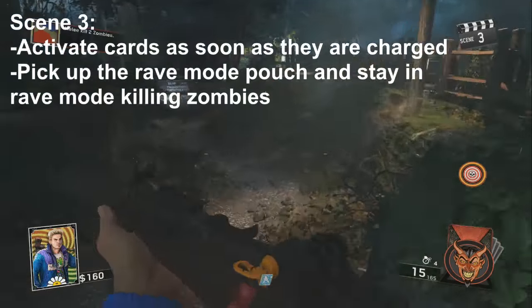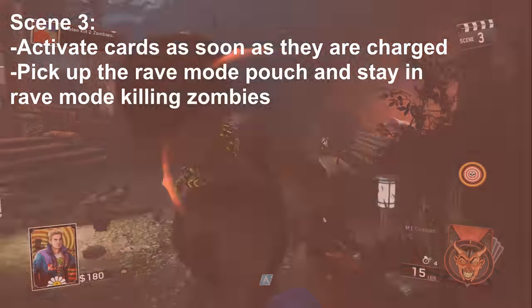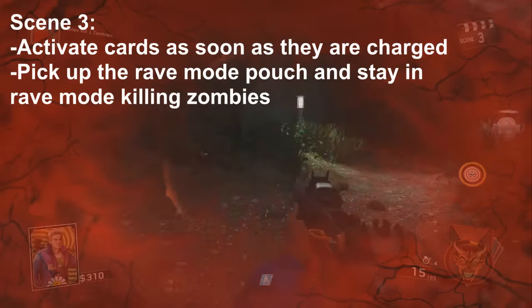We're getting to round three, because on round three the zombies will start dropping rave pouches. In rave mode, you actually do more damage, have a speed boost, and get double points per kill.